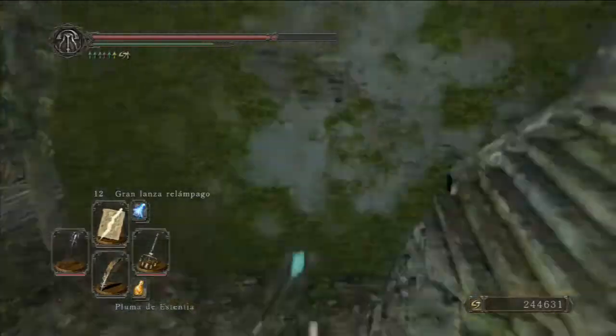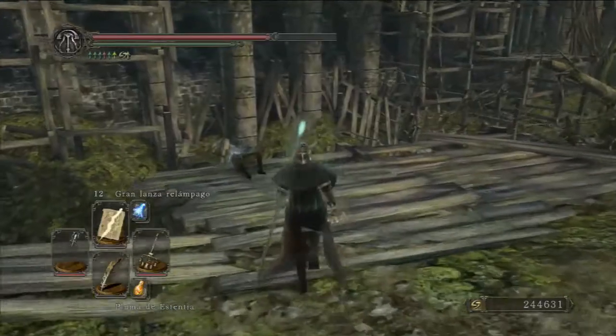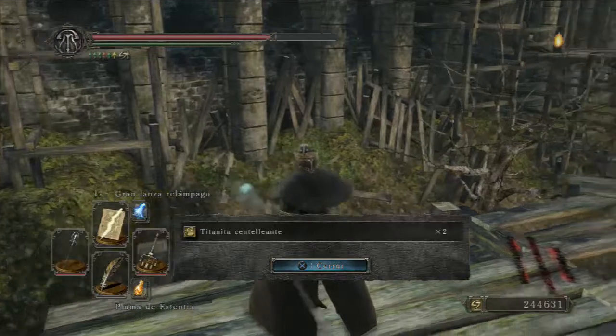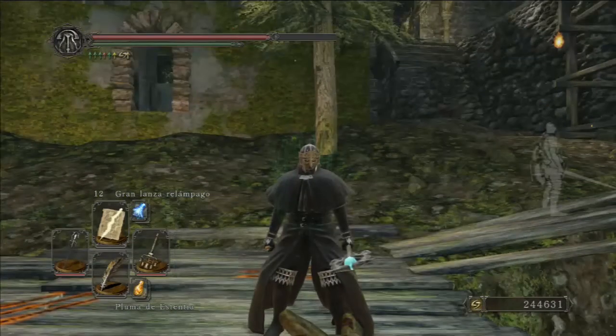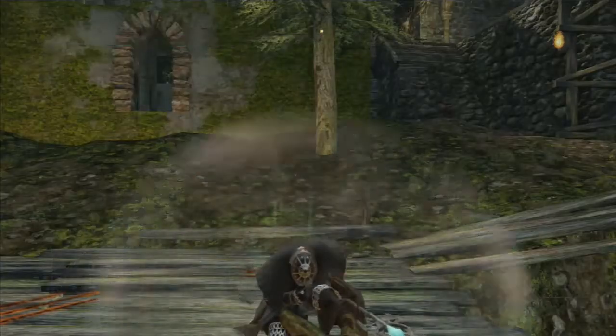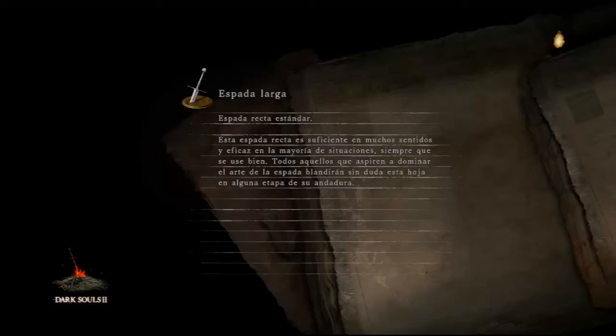Os voy a enseñar todos los ítems que dan aquí. Tenemos dos titanitas centellantes. Al quemar la ascoa vuelven a aparecer los ítems y vuelve a aparecer el jefe, pero más fuerte. Os preguntaréis: ¿cuántas veces puedo quemar la ascoa y que no sea más fuerte? Al quemar la séptima ascoa de la adversidad, el jefe ya no va subiendo su fuerza, ya no sube más de siete niveles.